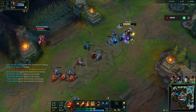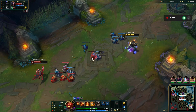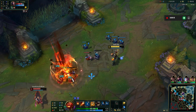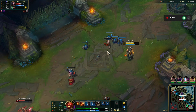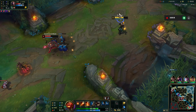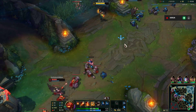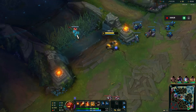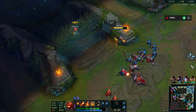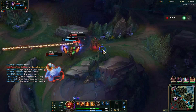I tried playing LeBlanc the other day. Let's just say she's better off in somebody else's hands. How did I miss that one? Got her on that one. Went in for the CS fight here, but it's not great. She tries to come at me. She's going after Skarner — I'm unable to get there.